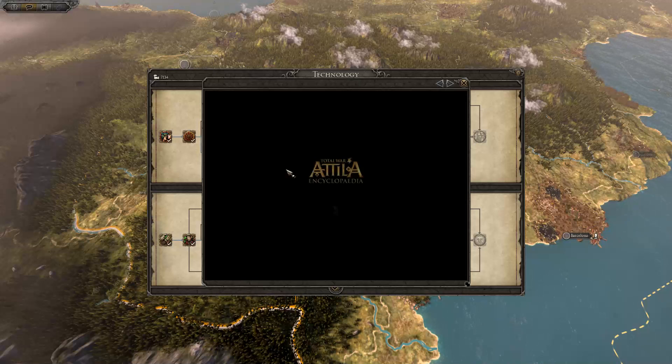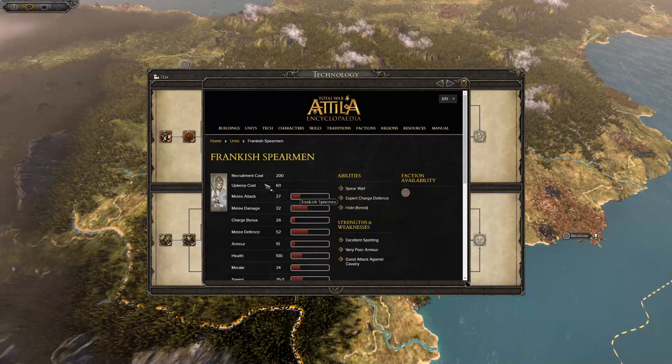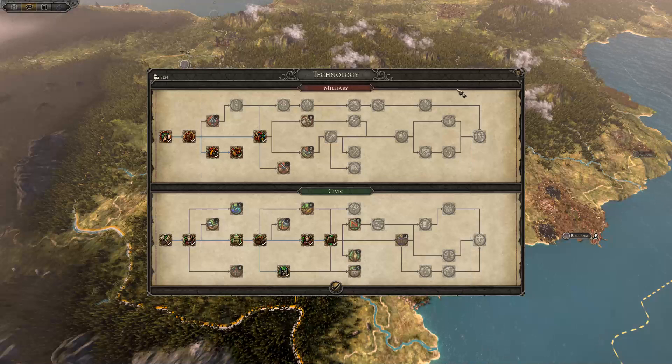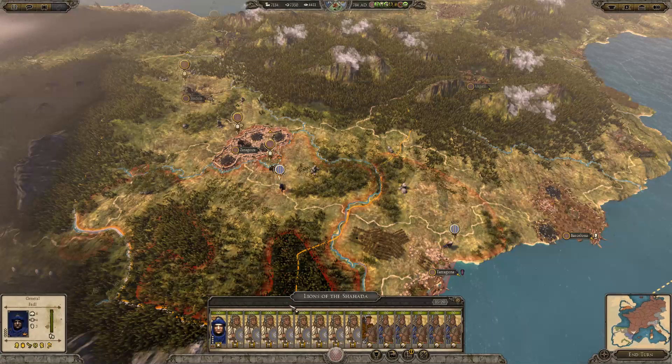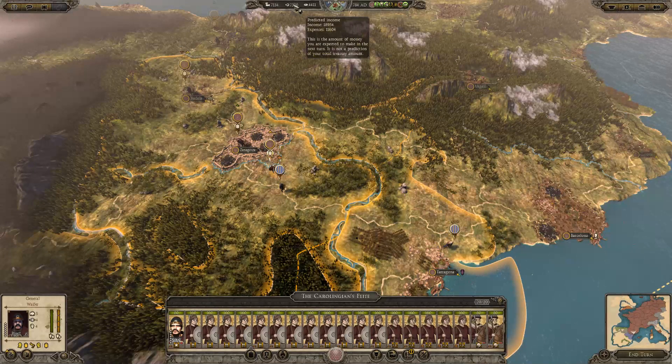How much more expensive? The base cost of the levy spearmen is about 45 and the Frankish spearmen is 60 — so it's an increase of about 30%. Since they're the bulk of my force, we'd have to expect that our expenses could increase by about 20% by upgrading those units.